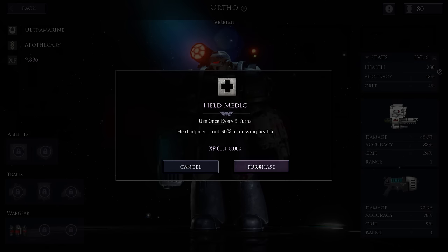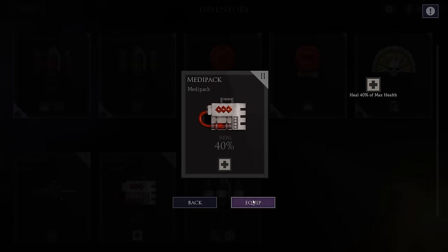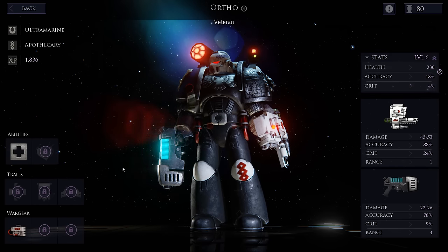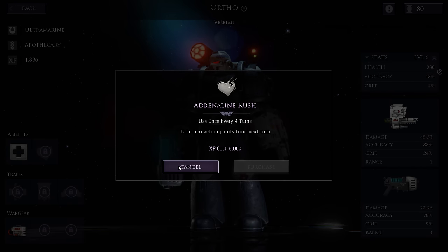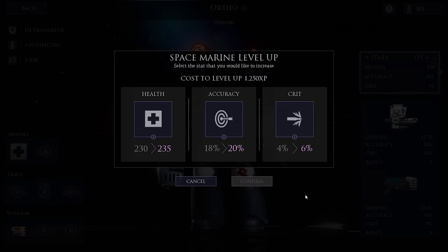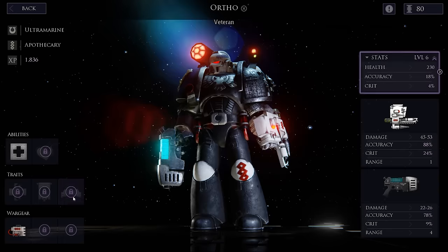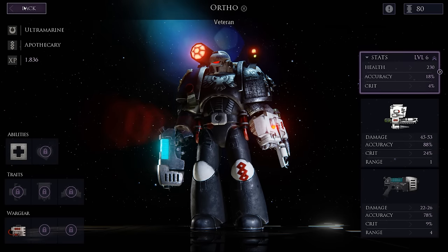And I guess we can give him that medipack too. So he's lost his frag grenade, but he is now a super super healy dude. What else do we do — want anything else on this guy? Adrenaline Rush might be useful. Medikay heals himself. Born Leader: plus 1 AP for every 2 adjacent Space Marines — that's pretty tough to do. Plus 5% — yeah, that's good. I think we're just going to up his health here maybe, then save for Battle Brother.